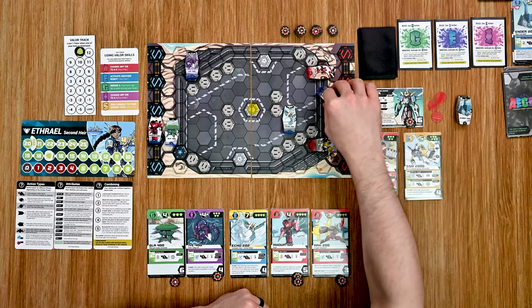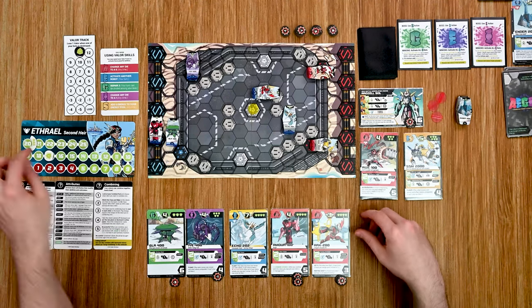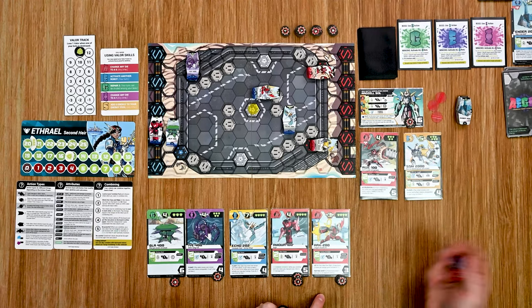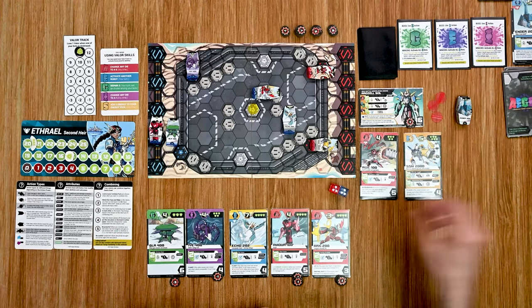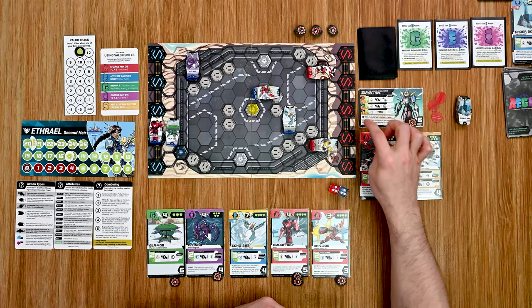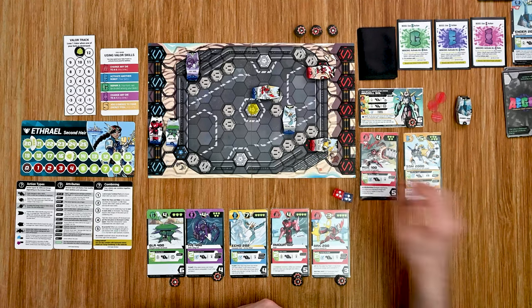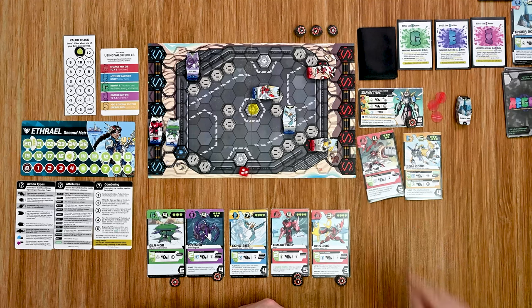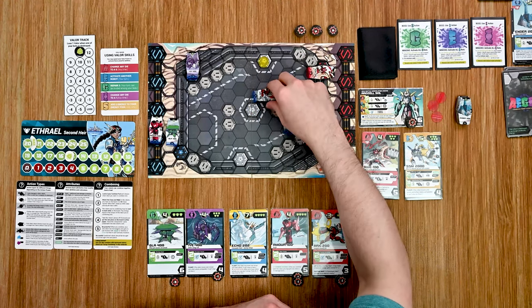Now into my turn I'll move him there and take a shot on this enemy, spending two more energy rolling two dice. A pair of threes — two more damage to him. He has warp, so anytime he takes two or more damage he warps to another star point. He pops up to point three.